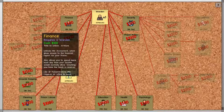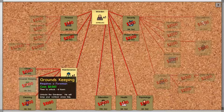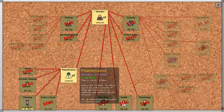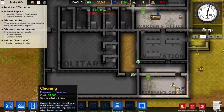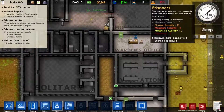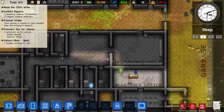Alright, let's go to bureaucracy. Cleaning requires a foreman - I've got a foreman. Okay so it's going to take more or less six hours to research cleaning, and then I think what I'm going to do... I'm not too sure what I'm going to do actually.